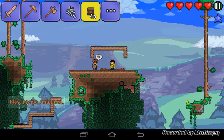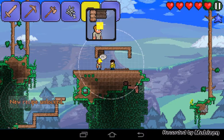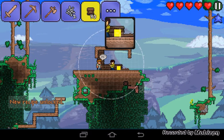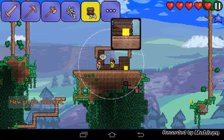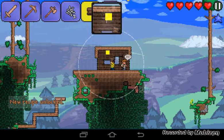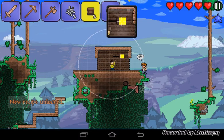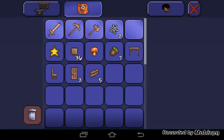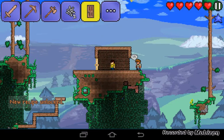All right, you put the wood walls around here so monsters won't spawn in. And also, it's one of the necessaries that an NPC needs to go into a house. 2 wooden doors so I can go both ways.